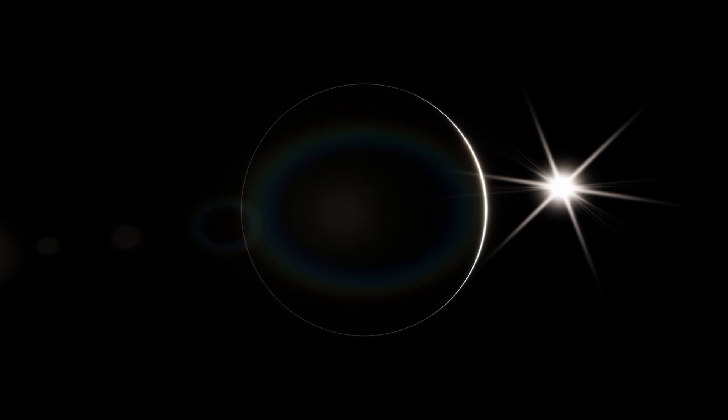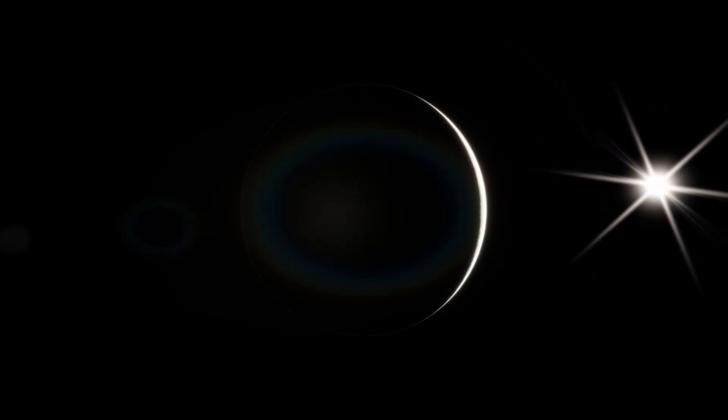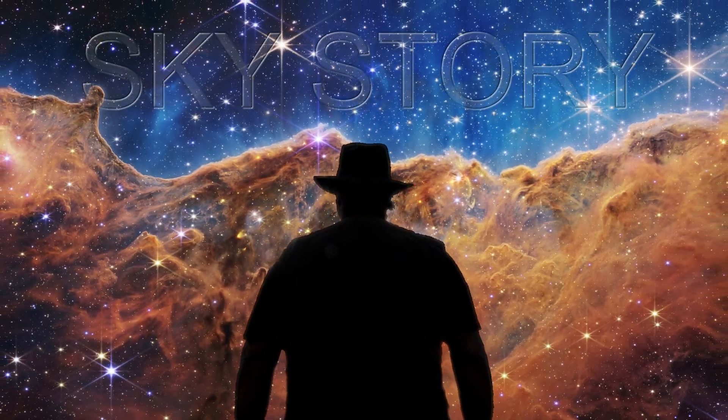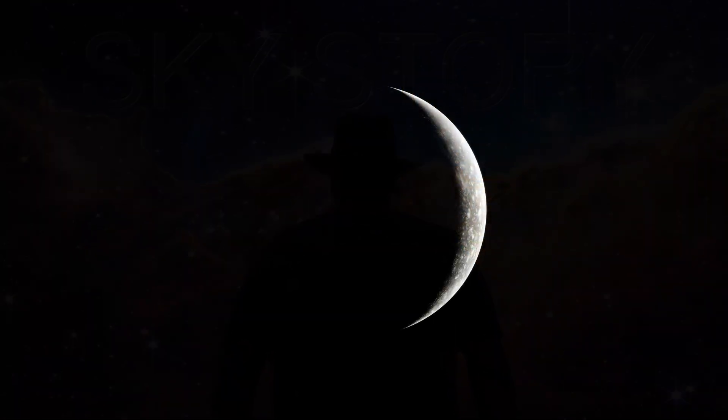Callisto is a dark ice world, the very last of the Galilean worlds — the great moons that orbit Jupiter. It is very appropriate to call this moon a world because it is the second largest Galilean moon and the third largest moon in the solar system.